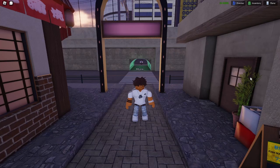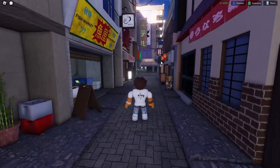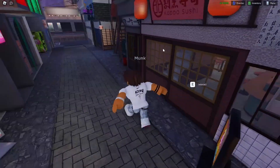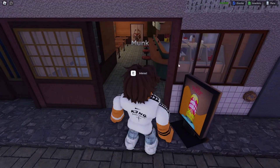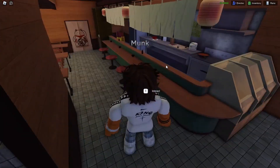Welcome back to another video. Today I'm showing you guys how to get the wok. It's very simple — from spawn, go through this little alleyway, and then right here you just want to take a right. Then you go into this little Chinese restaurant, sushi, whatever it is.